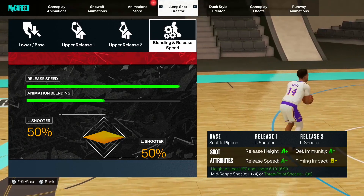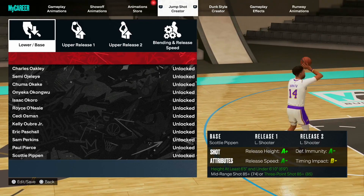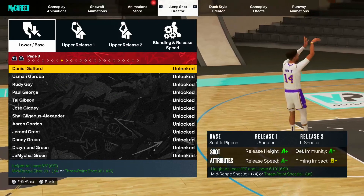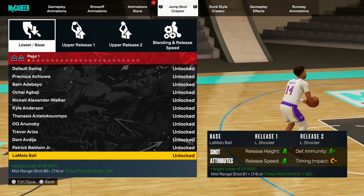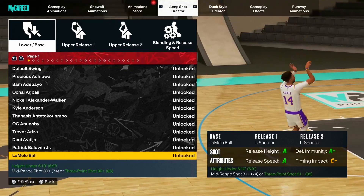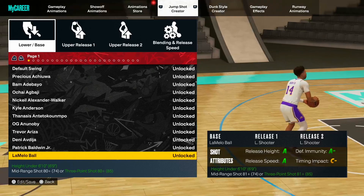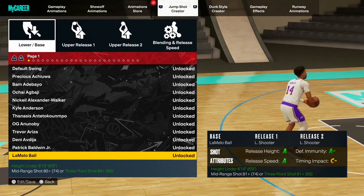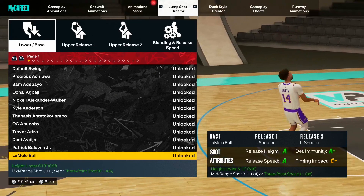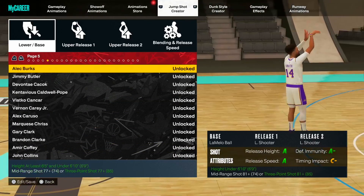I also have two other variations. One uses LaMelo Ball's base — all personal preference if you want to change the look of your jump shot. If you like LaMelo's base you can use it, but the timing impact is a C minus, so that's why I don't think it's the best option. Some people say timing impact doesn't matter that much — what's important is whether you can green with the jump shot. The other grades are still good, all A's across the board, except for the C minus timing impact.